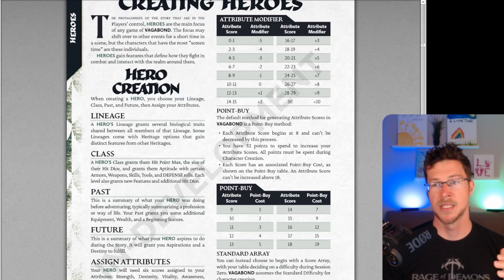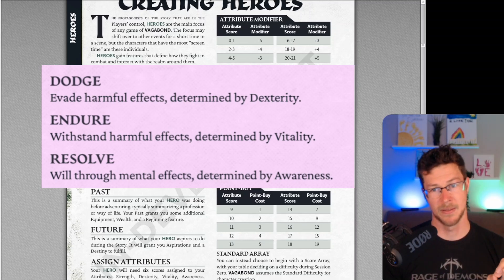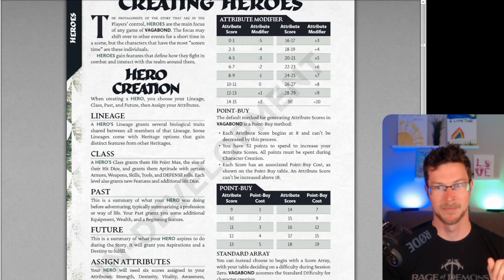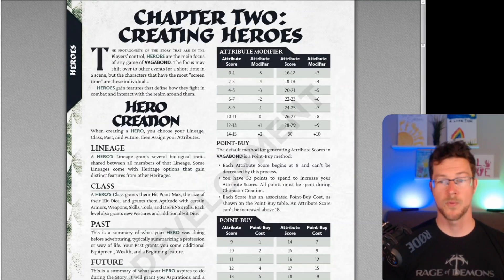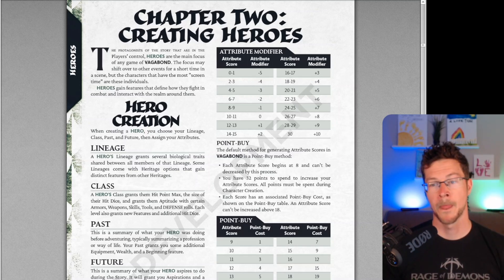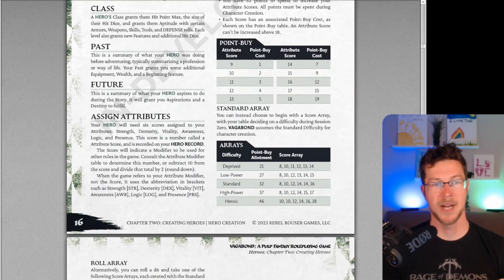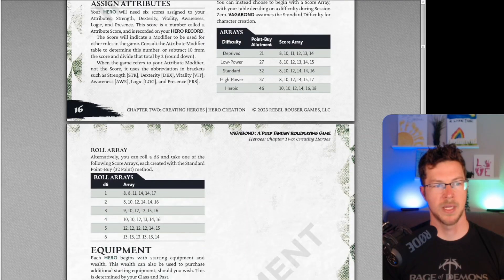Dexterity, vitality, and awareness are linked to the different defenses. There are a few different ways to determine these attributes: you can do the point buy, they have a standard array, and then they also have a random standard arrays table. So you have a few different options there.